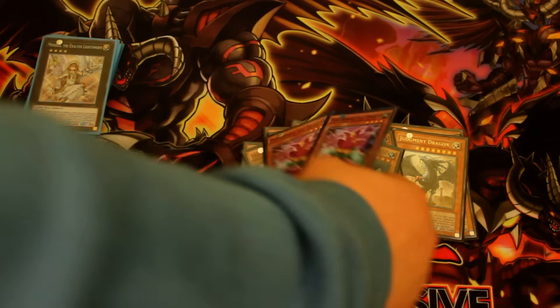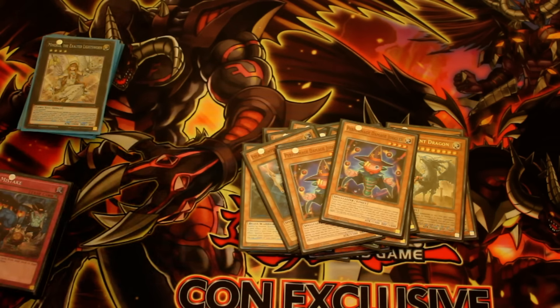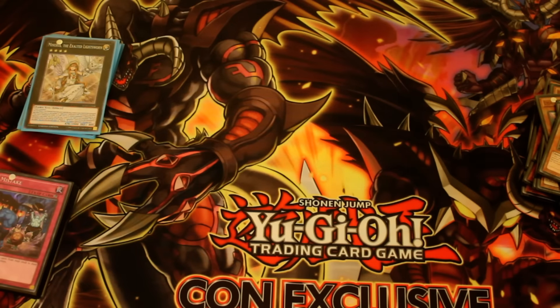Onto the Performage part of the deck. Got Double Hat Tricker, Double Damage Juggler, and Double Trick Clown. They all work very well in the deck. I play two of some — some people play three of. Whatever floats your boat, that's absolutely fine.